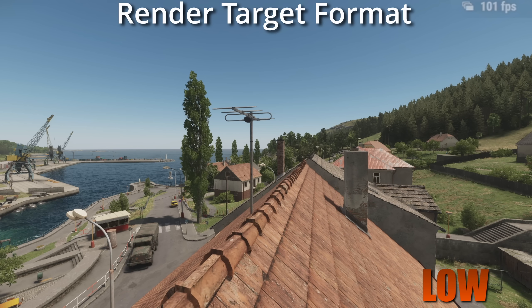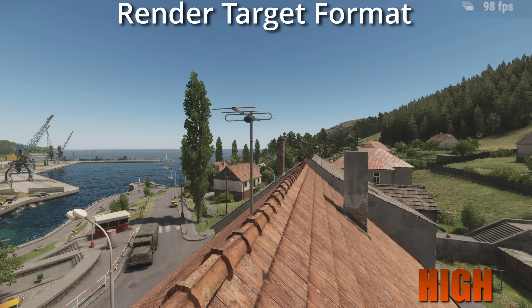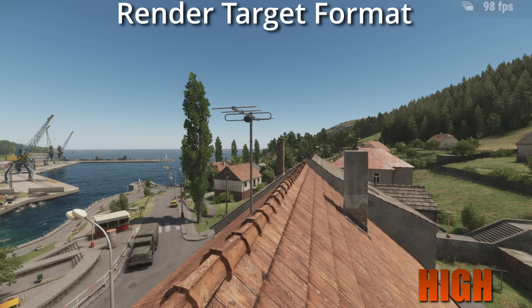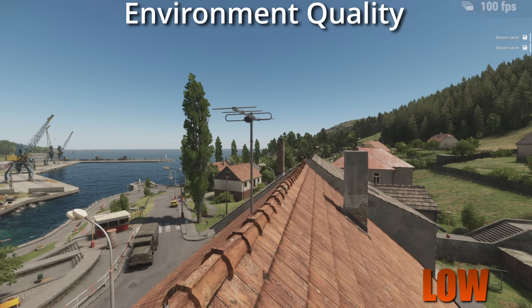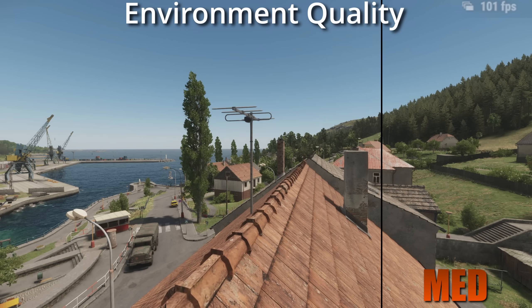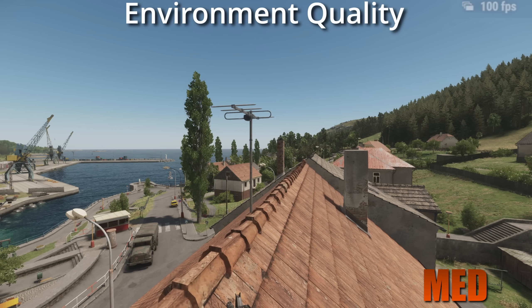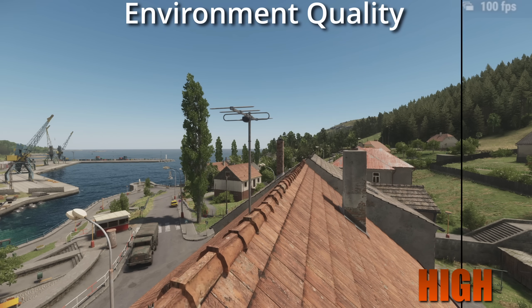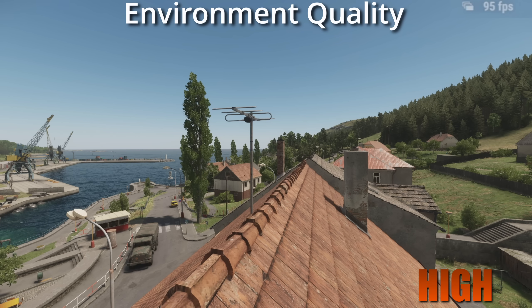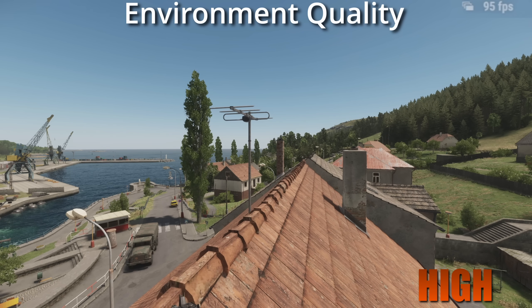Render target format is an odd one — I don't see any difference between the two settings, so I run it on low just to save FPS. I'm not even sure if it costs FPS, so this is a strange one. If anyone knows details about this, please let me know in the comments. Finally, we have environment quality. This is another weird one because I see no visual difference between low and high, however there is a huge FPS gain by having it on low. So if you have this on anything other than low, I highly recommend putting it down — as far as I'm concerned it's a huge FPS cost for absolutely nothing.